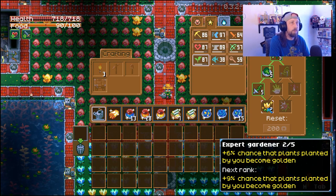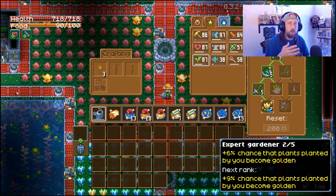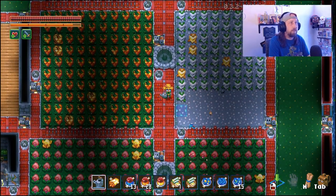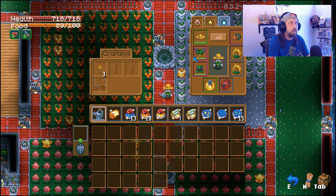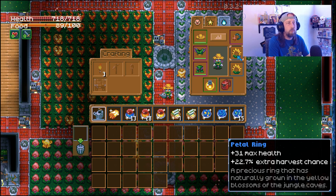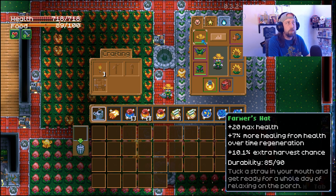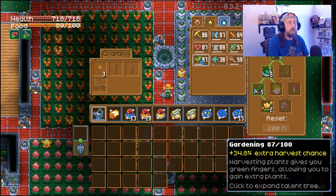The golden plants give you similar statistics to the regular plants that you can harvest, but once you get into cooking them you're going to see the benefits there. One way you can increase your chances when harvesting these golden plants is to get a few items: the farmer's hat, and then petal rings - 22.7% extra harvest chance for each one of these. When you stack them you're going to have 45.4% chance to harvest extra plants, and then you add 10.1% extra harvest from the farmer's hat, so 55.5%. Then from your gardening skill you have 34.8% extra harvest chance just from increasing your gardening skill points.